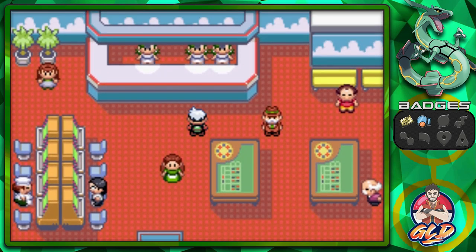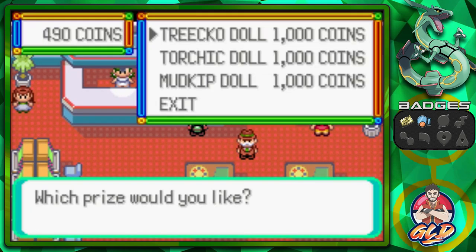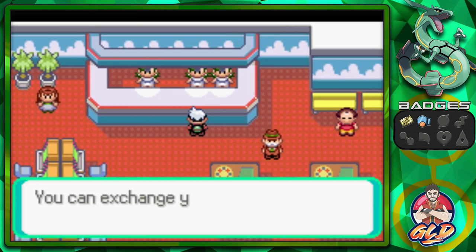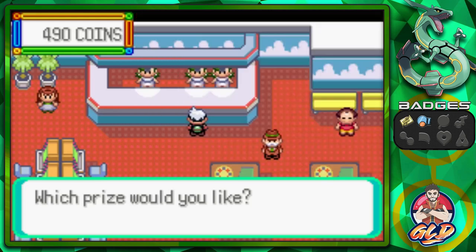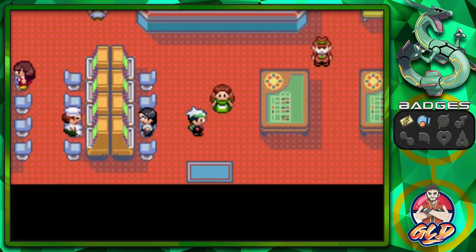There is a prize counter where you can exchange coins for Pokemon dolls for your Secret Base. There's also a girl who exchanges coins for TMs — TM13 Ice Beam, TM24 Thunderbolt, TM35 Flamethrower, TM29 probably Return, and TM32 I believe is Shadow Ball. Correct me if I'm wrong. We're not doing that right now — don't want to build up more of an addiction.